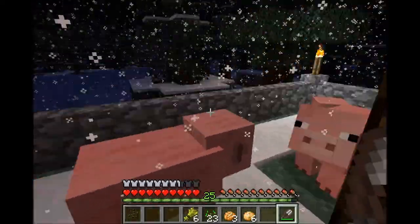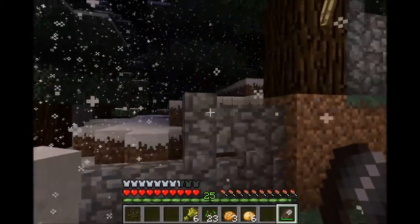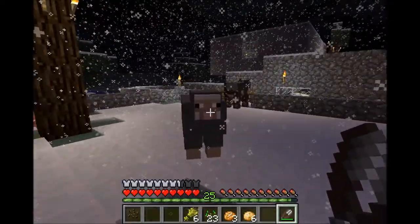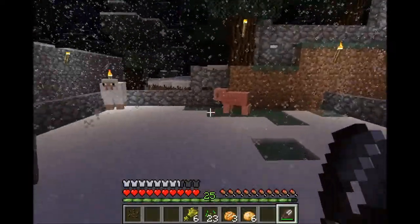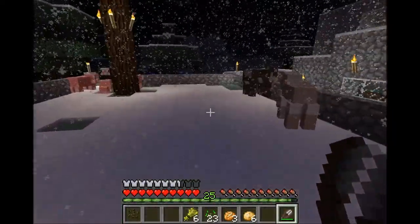I found some pigs nearby. I had to get carrots to lure the pigs in — pigs now like carrots. I also got some sheep along with the deal, and you can use the shears on them. That's a cow that wandered in when I was wrangling sheep. I have a cow here; I haven't gotten around to killing it yet.